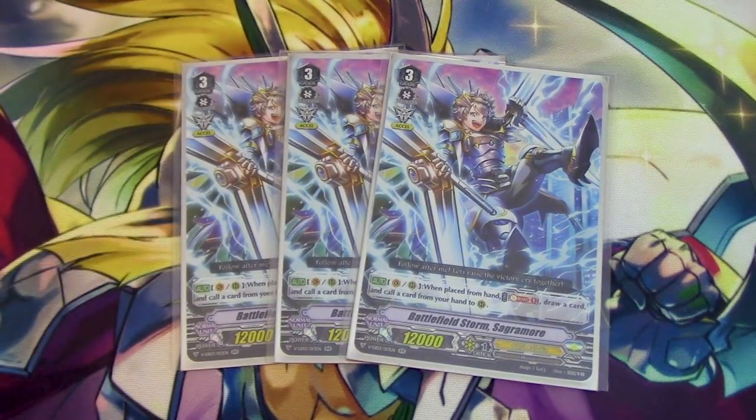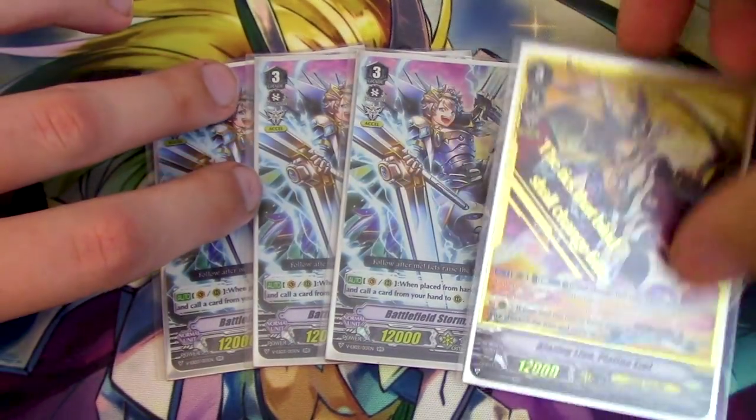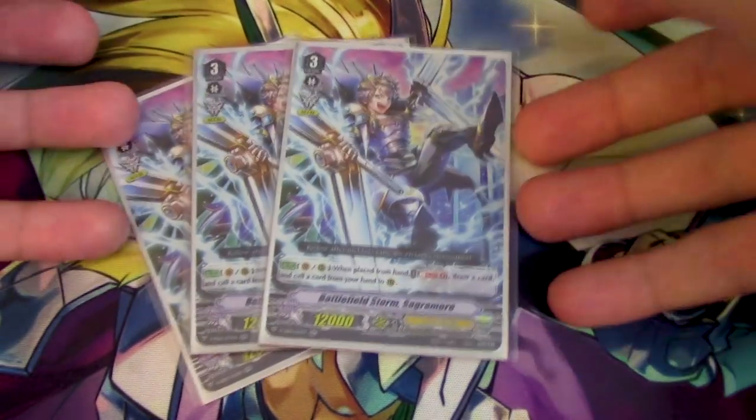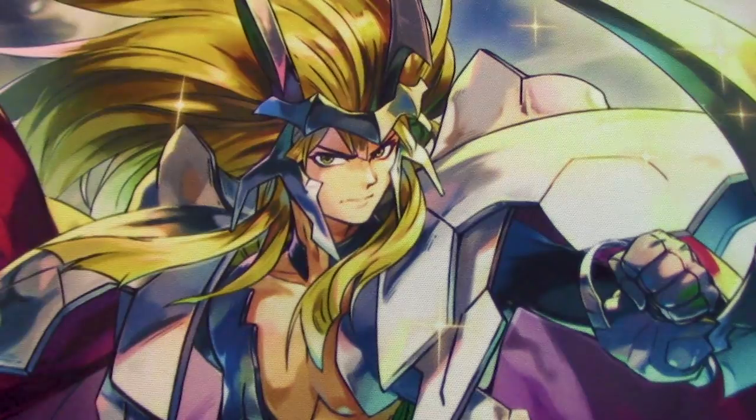We're only running three copies of Sagrimor, sadly. Used to be at four, but because we've got a little bit of a soul issue — though there are so many ways to still soul charge in this deck — I also don't want to turbo it too quickly. You can take out Platinum and run a fourth Sagrimor; the deck doesn't change much. Sagrimor's skill is when it's placed from hand: you Soulblast 1, draw a card, call a card from your hand. It's mostly to build a field and proc Dindrain.